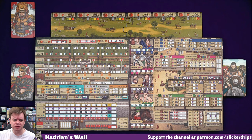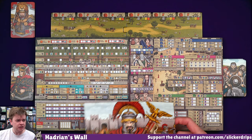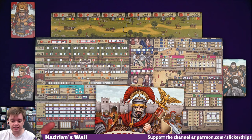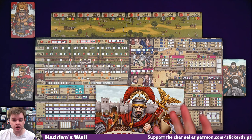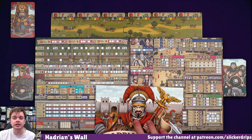I think there are difficulty levels on this. I've only played easy so far. The only thing that changes is - so at the end of each round, there are six rounds in the game - the Picts are going to attack and depending on how well we have recruited cohorts, we can defend against them. There are more cards that come in at higher difficulties, so you're going to get punished more if you haven't got those defenses sorted out. Let's try playing on medium, eh? Let's see how that goes.